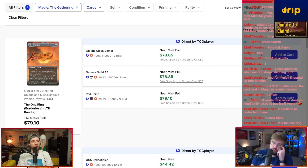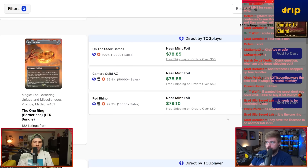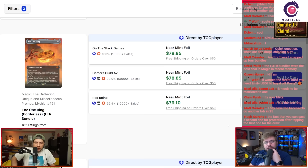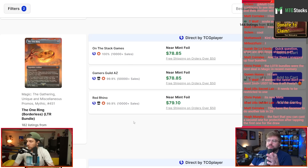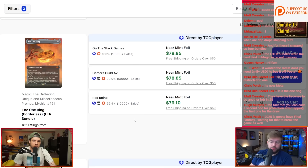They'll have two in the main and one in the side, or they'll just main-deck four of them — which isn't bad either. I really like the suggestion — and I've seen this on the internet — that the One Ring becomes the first restricted card in Modern, that we've reached a point where we need to restrict cards in Modern so we can print more powerful cards or leave more powerful cards unbanned.